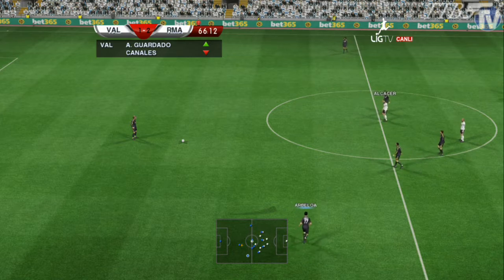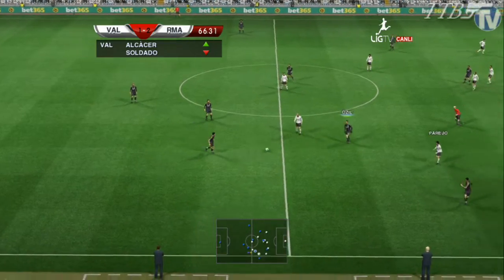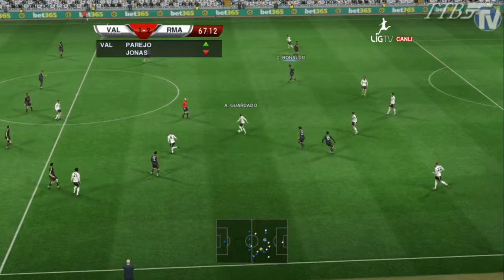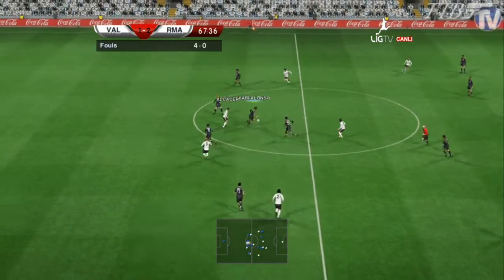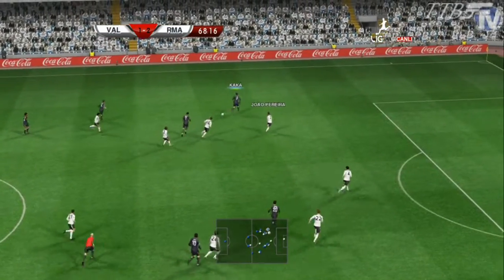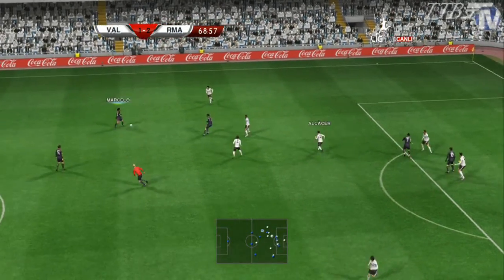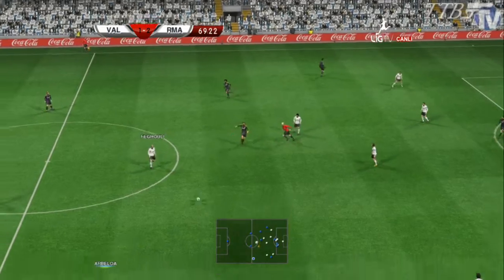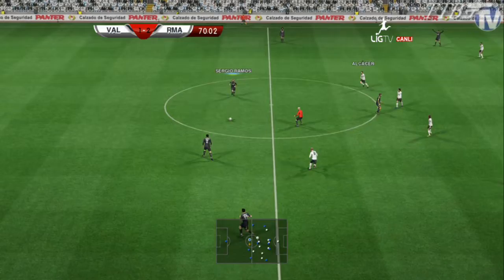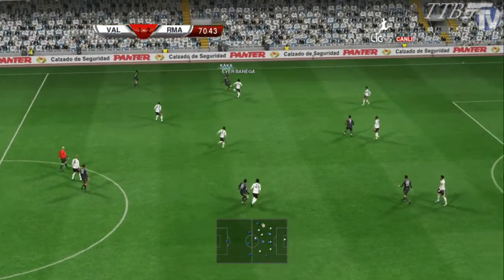Changes for Valencia — Cuidado comes on for Canales, and Alcesar comes on for Soldado. Three changes for Valencia — they're really going for it now. Kaká just playing around with it — Marcelo, Xabi Alonso. Real Madrid now dictating play, trying to find that third goal that could possibly win it for them and seal the deal. Carvalho nearly lost possession but he did just enough. Arbaloa looks to get it wide — Di Maria to Higuain, Costa, Ozil comes across.